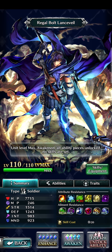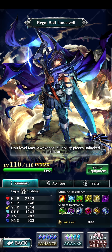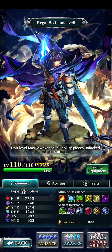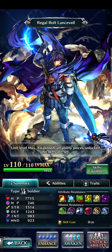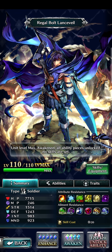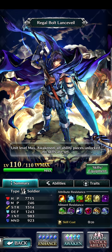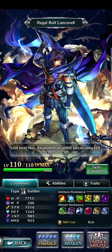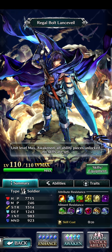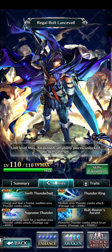Let's take a look at his stats. Lancevel has good strength and defense — 15, 14, and 12, 43 respectively. Overall he's got solid stats with HP over 7,000, which is always good. He also has resistances to three different attributes and three different ailments: specifically blind, stun, and illness.